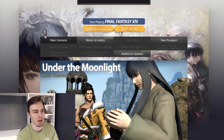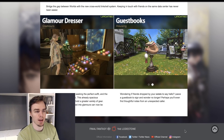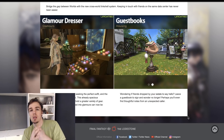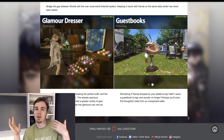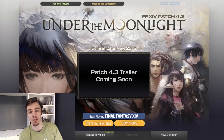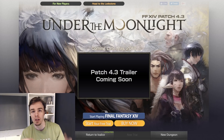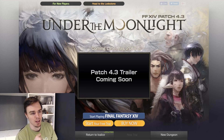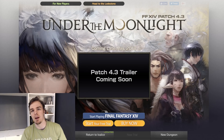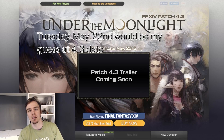So we have our new dungeon, we have our main scenario, and they of course have a 'start your free trial' and 'buy now' section, so if you're sending friends there that's a great way to find it. This is going to be an interesting way that they can continue to develop patches and show us this information. I hope that websites like this are something they can trickle information out on, going beyond just the two live letters and keeping the information flowing. Coming late May — we still don't know exactly the date on the patch.